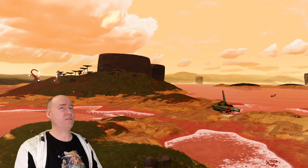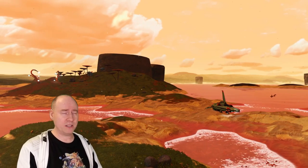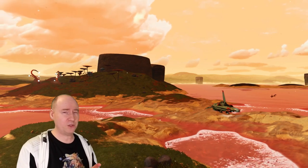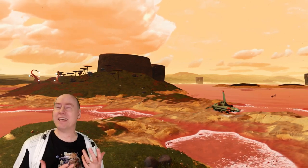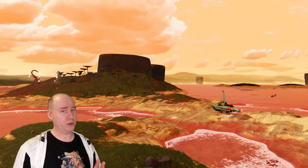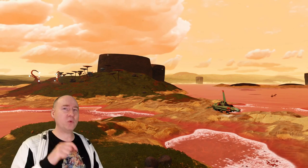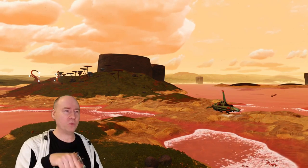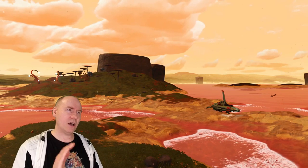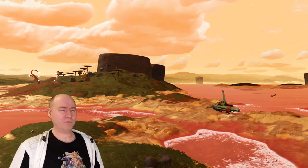No Man's Sky has trillions of different worlds, but it doesn't matter if you're on the north pole or the equator of any of those planets — they all look the same wherever you go on that world. Sure, there are lots of different types of worlds, but each one is kind of cookie-cutter no matter where you walk around on the planet itself. And Hollywood is really guilty of this too.